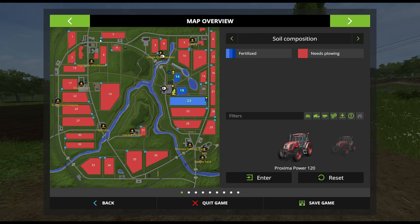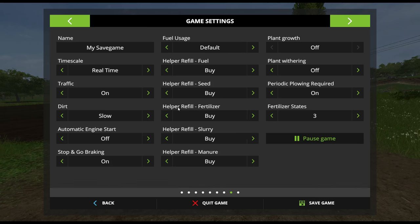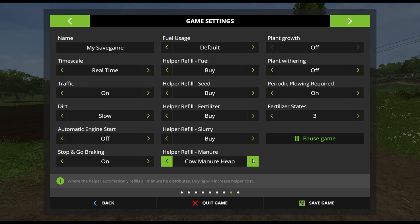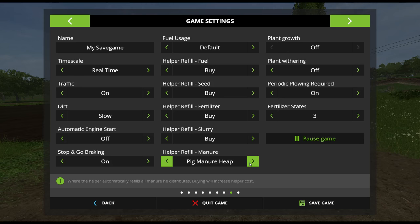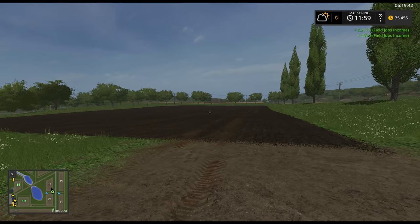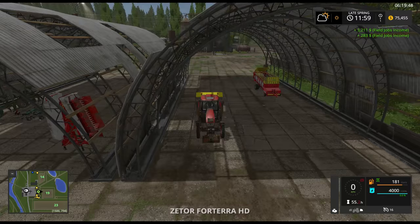Another little random point - if you didn't know this, one of the things you can do in these options is 'Help refill fertilizer, slurry and manure.' For the slurry and manure, you can change it so instead of buying slurry, it uses it from the slurry tank of the cows, or the pig slurry, or the bio digestate of the BGA, which is awesome. Same thing with manure - cow manure heap, pig manure heap. So if you want to use the manure out of your cow manure heap without having to go back there every 20 seconds to refill, you can totally do that now.